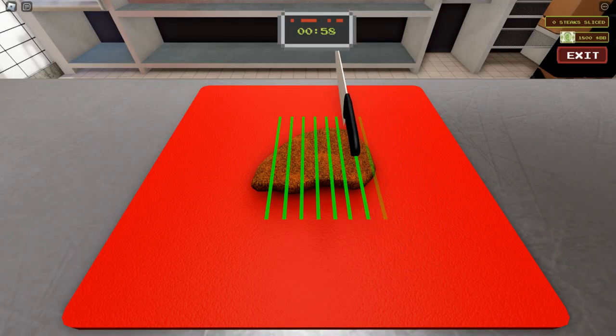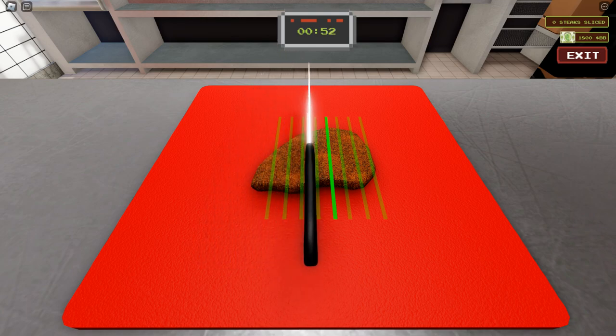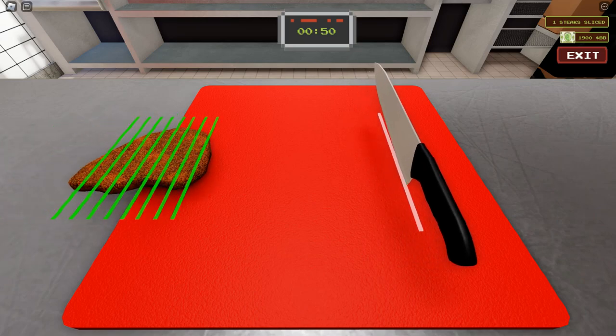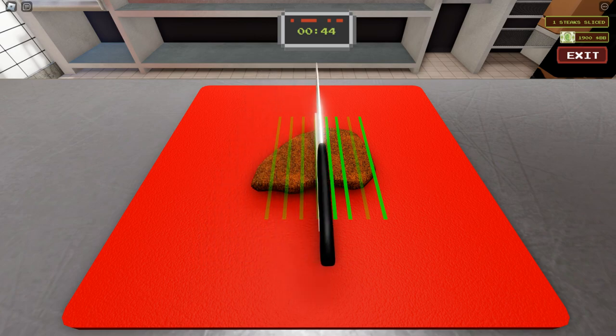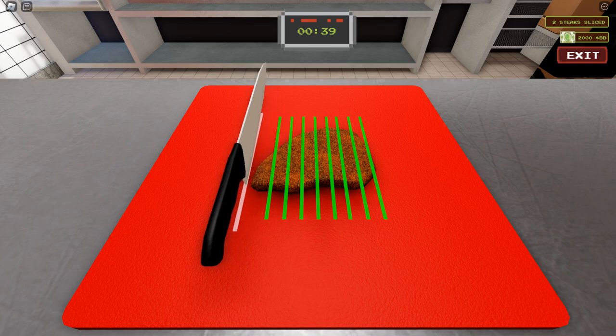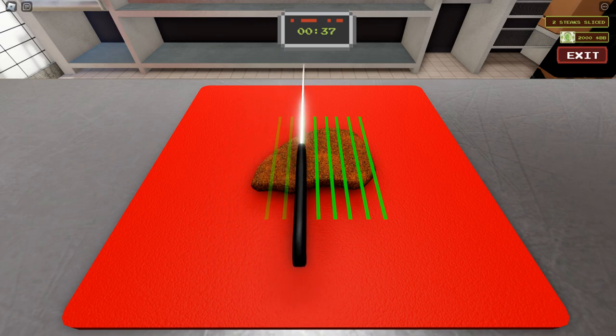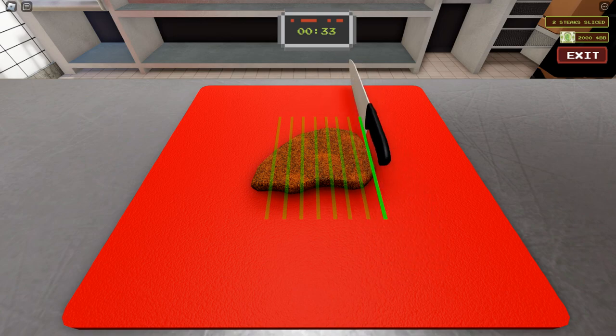In this mini-game you're going to want to slice as many times as you can inside the green line. There are eight green lines, and if you miss them it's okay — the knife will go back. If you do it correctly you should get around six steaks that you have cut successfully.